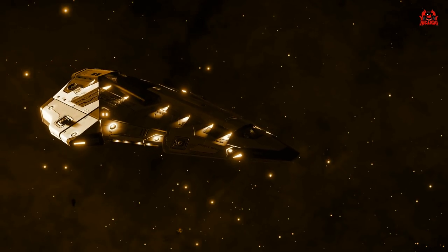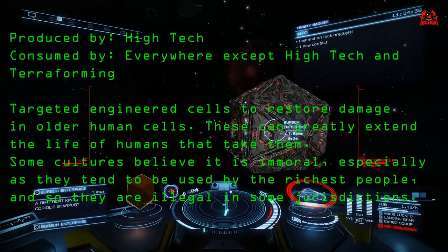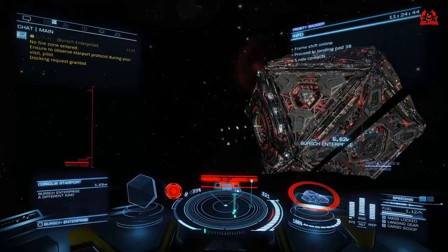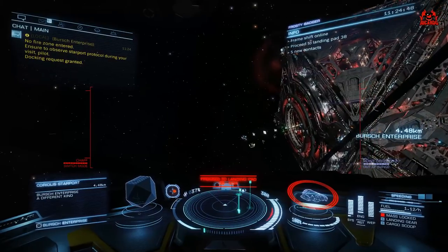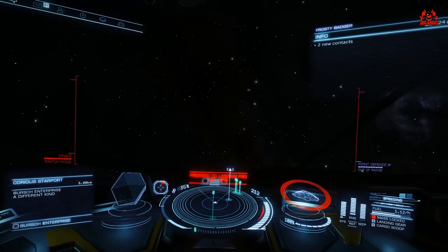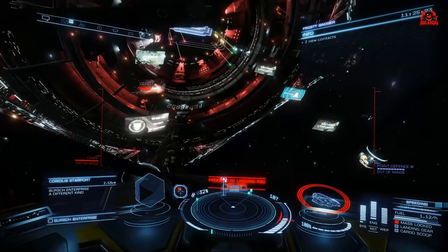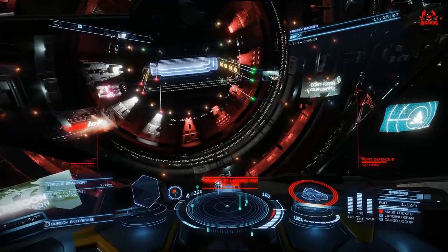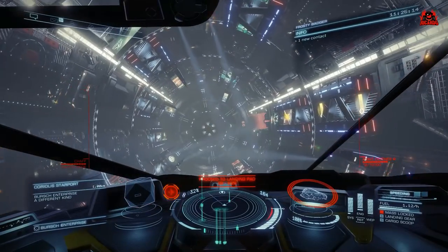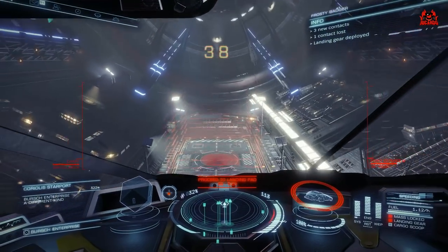Next step on my road to getting that Sirius permit: from Davey Dock I picked up missions to collect and source progenitor cells — two missions for that. To fulfil these I have to go to a high-tech station; there are quite a few nearby, particularly British Enterprises which sells them. Davey Dock and the Procyon system are in the middle of an outbreak, so these progenitor cells are urgently needed at the station.